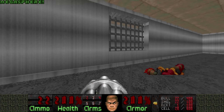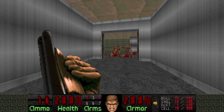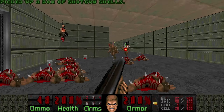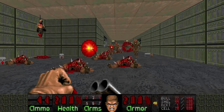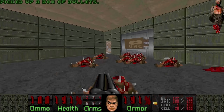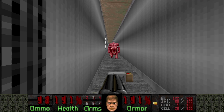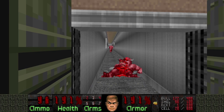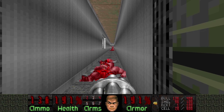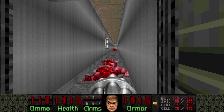I guess it's time to grab the Megasphere. They gave us a lot of shells here, so that's good. There are demons in this room, or hallway, but there's also an Archvile — and you cannot see him from here. Or maybe you can, if you have a high-resolution screen. You can kind of see the Archvile's arm poking out.